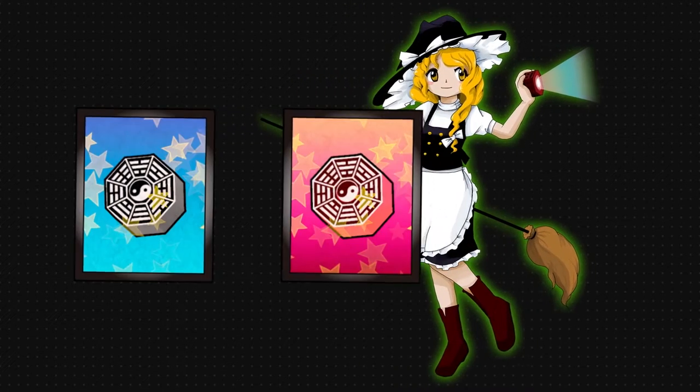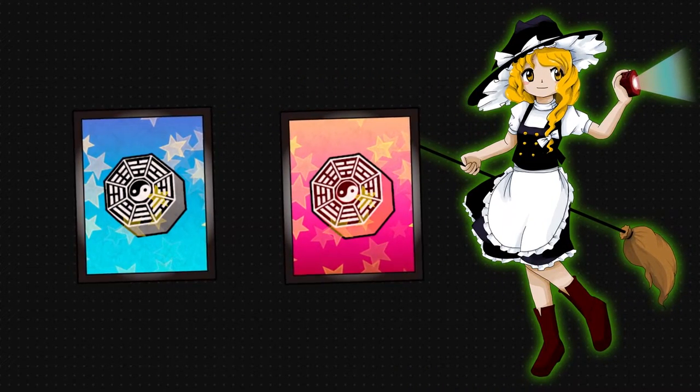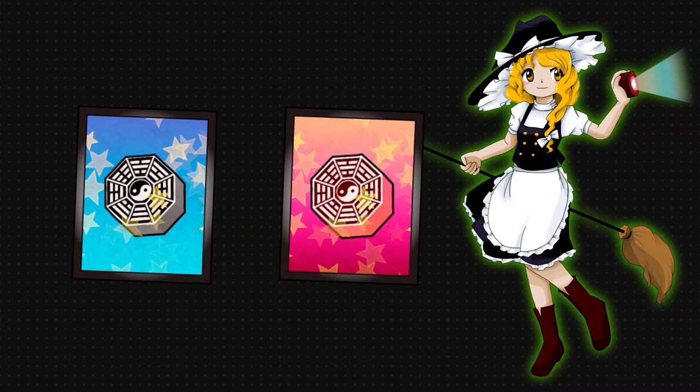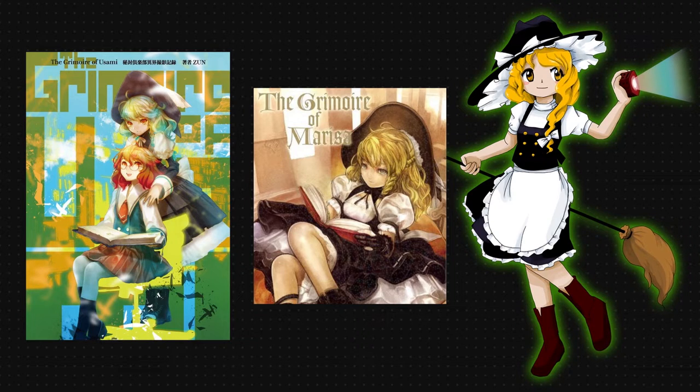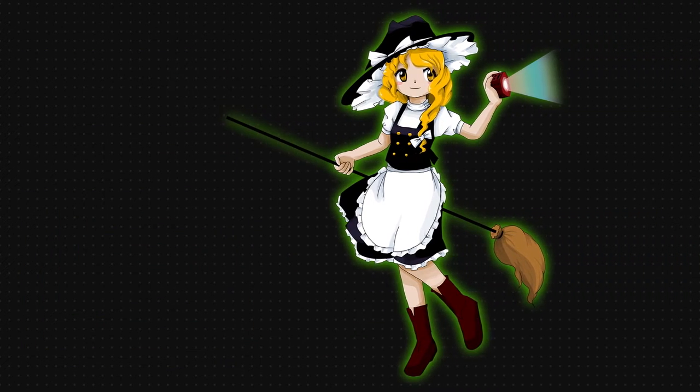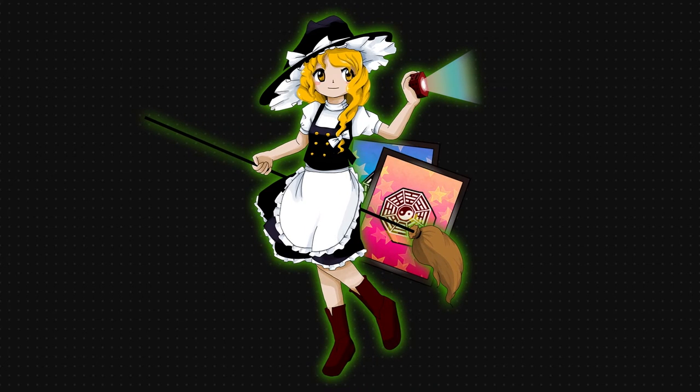So, there you have it — Kirisame Marisa's personal arsenal, with her favorite spell card powered by the Mini Hakkero. If you want to know more, both the Grimoire of Marisa and the Grimoire of Usami show and explain more spell cards. Links in the description. Kirisame Marisa's decked-out armory will stay in use for the foreseeable future.